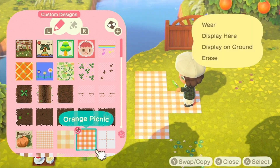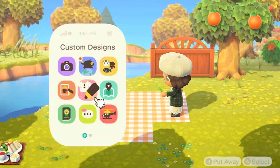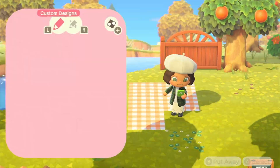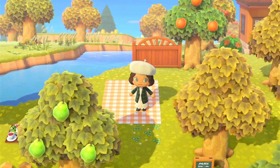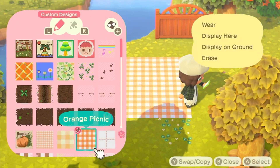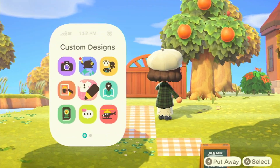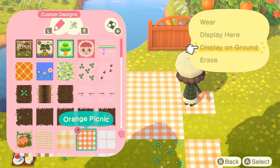Hello everyone and welcome back to another episode of our beautiful Animal Crossing island in Mossy Grove. Today we are making a pumpkin picnic area to display our amazing pumpkins that we've grown ourselves — homegrown pumpkins — where people can come eat pumpkin soup and pumpkin pie and everything pumpkin.